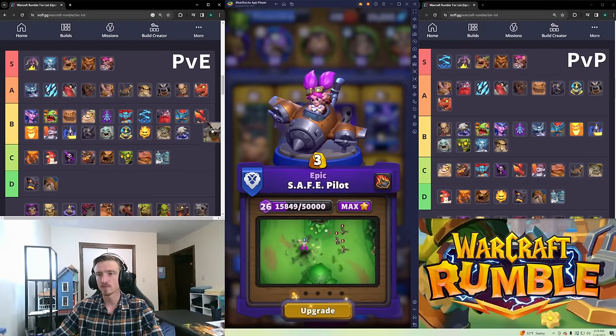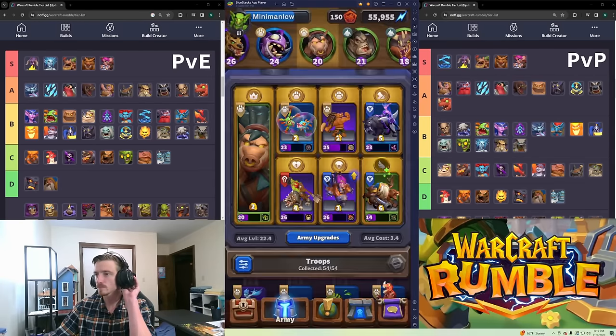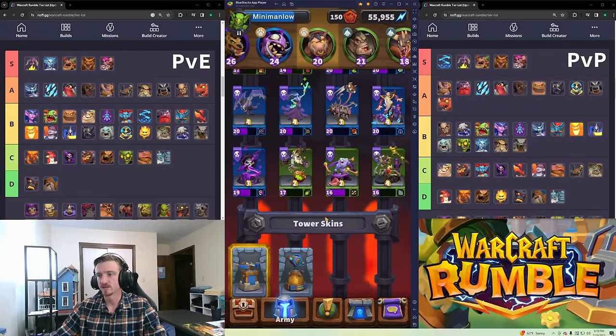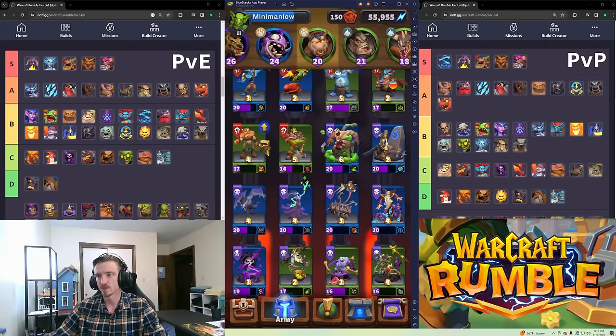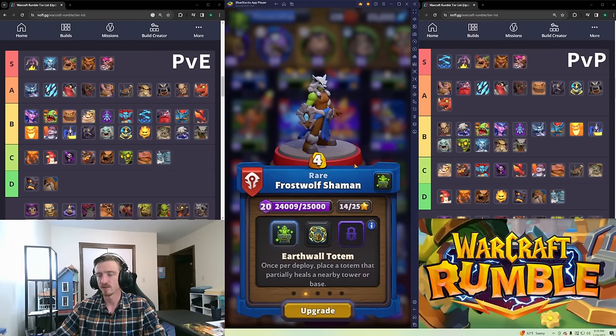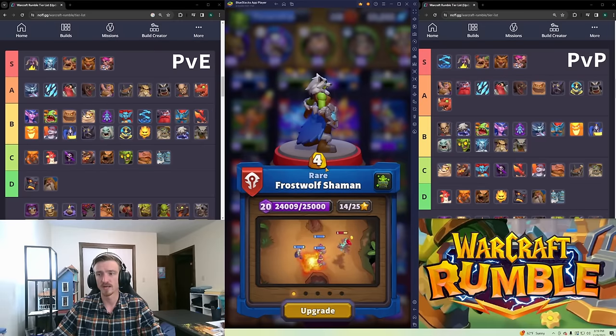Frostwolf Shaman is B tier for PvE and B tier for PvP. She heals and does a lightning attack, so she's kind of a support — she doesn't do a lot of damage but the healing makes up for it. She has a talent that gives Armor to something, which you can use to Death Ball like a Fire Elemental. It's nice, not amazing, but not bad either.